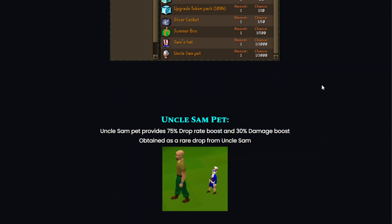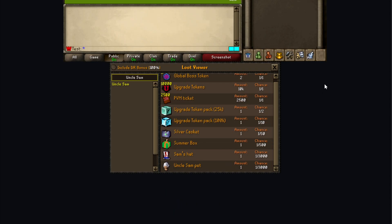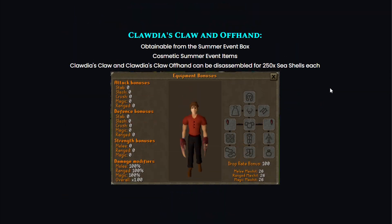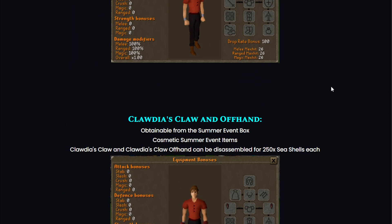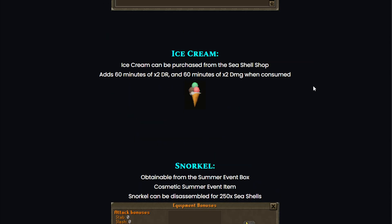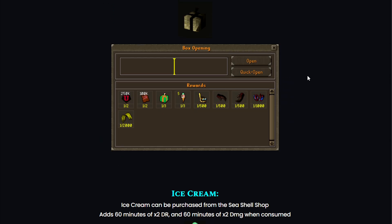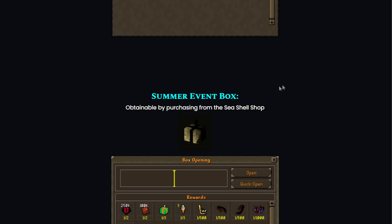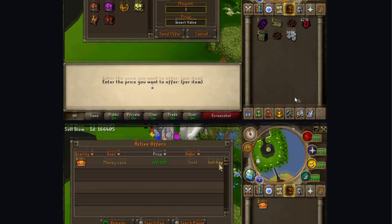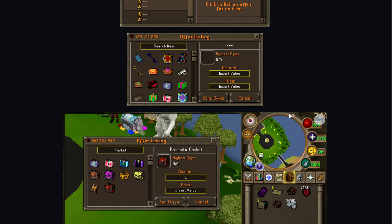That's the update for today — a lot of nice stuff. The summer event is going to be a very nice money maker, so new players should grind it. The link is in my description box; use my referral code to get some juicy starter rewards. Thanks for watching, hope you enjoyed the update video, don't forget to enter the big giveaway, and I'll see you soon. Peace out guys!